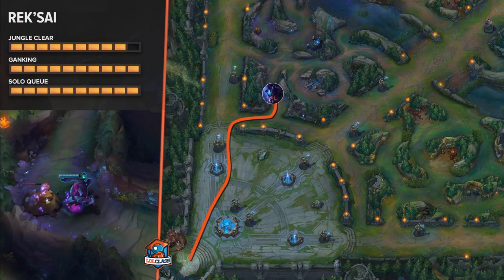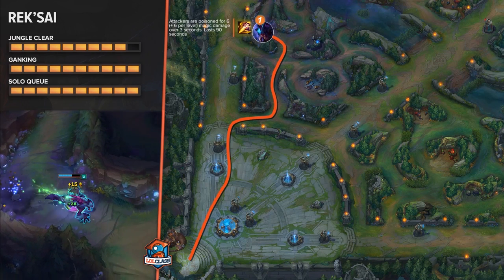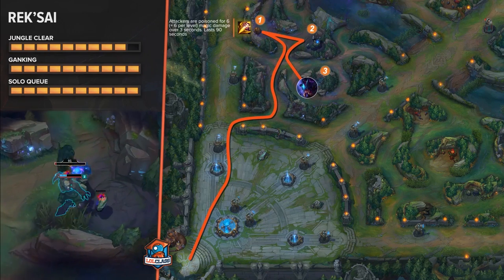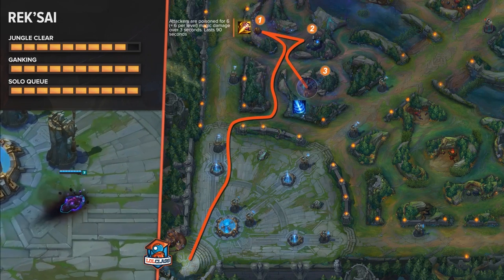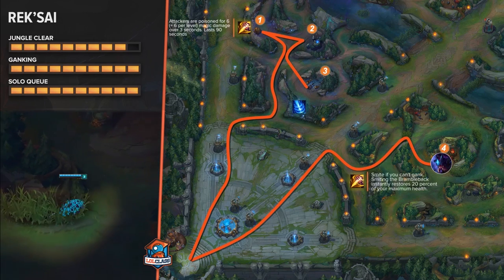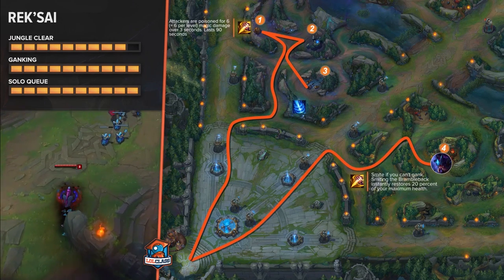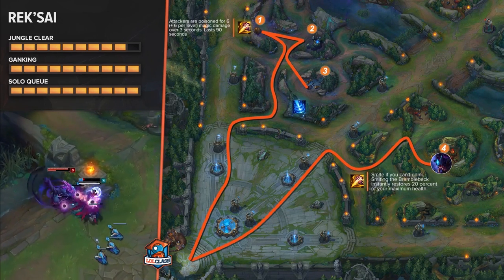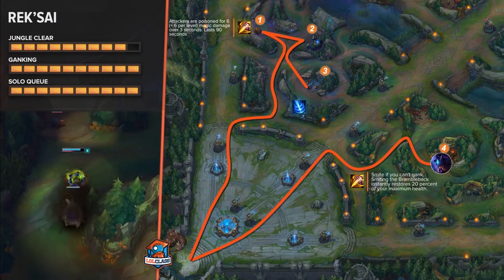For Rek'Sai on the blue side, you want to start top side, just so your bottom lane can do the double golem and not get behind in lane. After Gromp, you want to go to blue buff, and then Wolves. After Wolves, you want to Recall and buy your Chilling Smite and a few health potions, and then go towards red buff. A lot of times I like doing red without smiting, just so you can save your Chilling Smite for a gank. With Rek'Sai, if you can come up behind someone and Chilling Smite knock them up, it'll almost always be a kill, and definitely always going to be a flash. So her level 3 ganks are extremely strong, and you should look to capitalize on that.